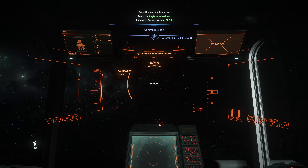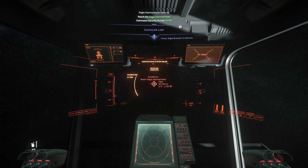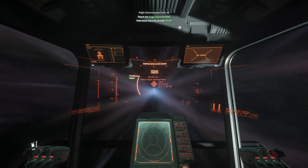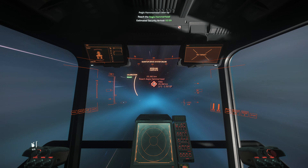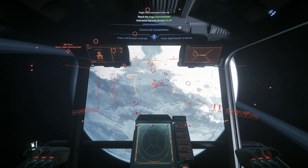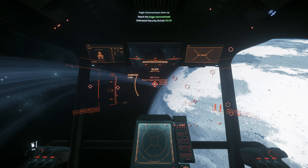This ship makes the coolest little creaks and shutters — it's got a lot of subtlety to it. It sounds awesome when you're hauling things. We're just going to grab this Hammerhead and really it's a very chill mission. This mission is super chill. We're after the salvage now.